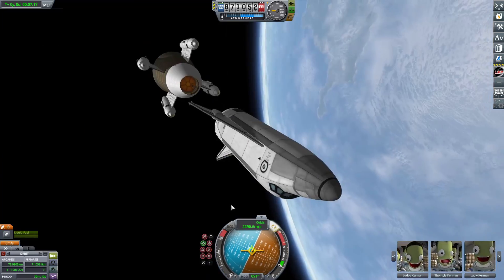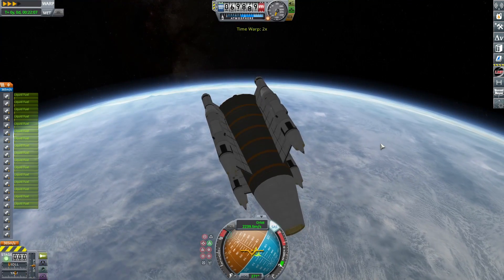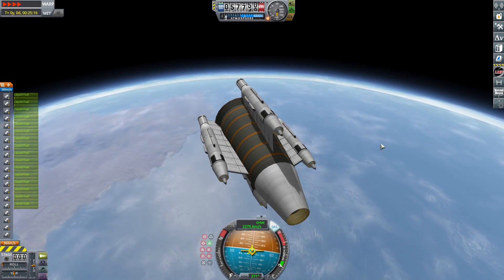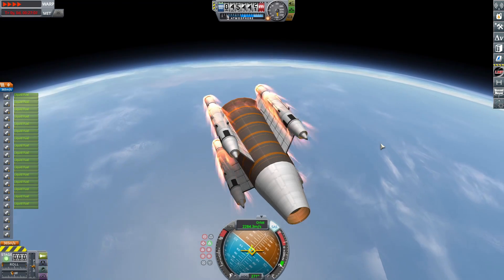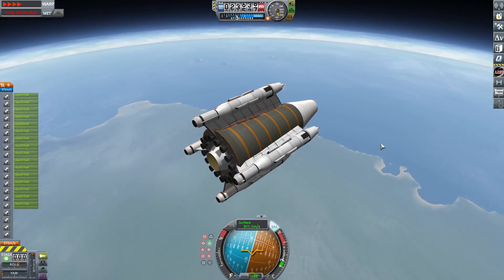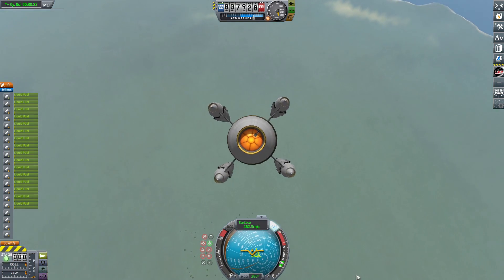We can cross-fade to the booster as it gets ready to do its deorbit burn and landing. The booster is really weird as it comes in to land — you'll see as we descend through about 60 kilometers, it's pretty much stable, but once we get to the lower atmosphere the stability kind of dies. Coming down through 40 kilometers — it just immediately spins out, pitches completely forward, and then it magically flips back upright. That's kind of weird, but I'm not complaining — I was making a quick save just in case, but actually don't need to use it.